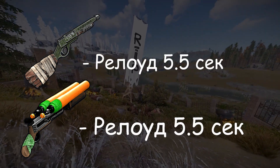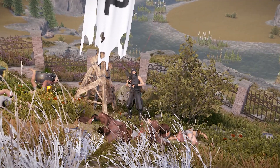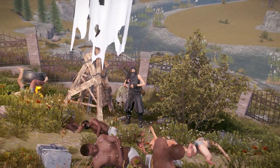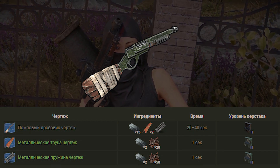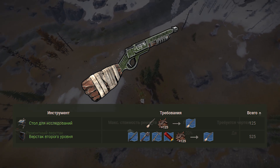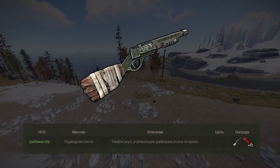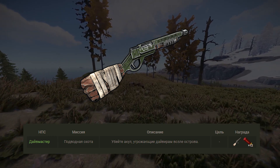Перезарядка обоих дробовиков занимает 5 секунд и 50 миллисекунд. Из этого делаем вывод, что для конкуренции со штурмовыми винтовками и полуавтоматическими пистолетами нам больше подходит помповый дробовик. Крафтится помповый дробовик на втором верстаке: понадобится 15 МВК, 2 трубы и 1 пружина. Изучение по ветке обойдётся в 525 скрапа, а на столе исследований — 125 скрапа. Сломанный дробовик починить можно за 5 МВК. Также помповый дробовик с патронами 12 калибра, именно красными, можно получить, выполнив квест в рыбачке.